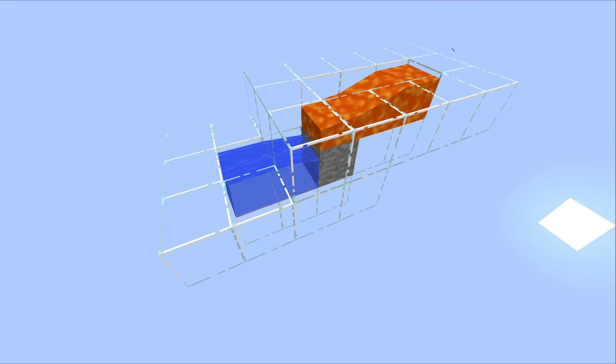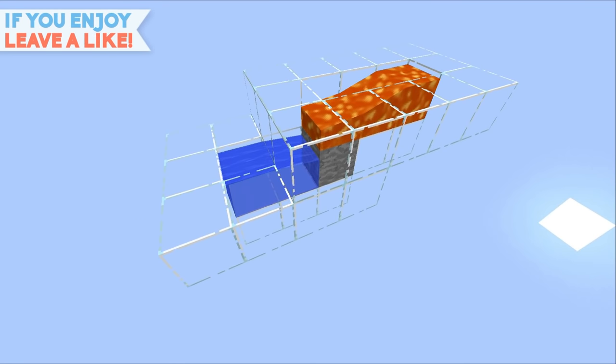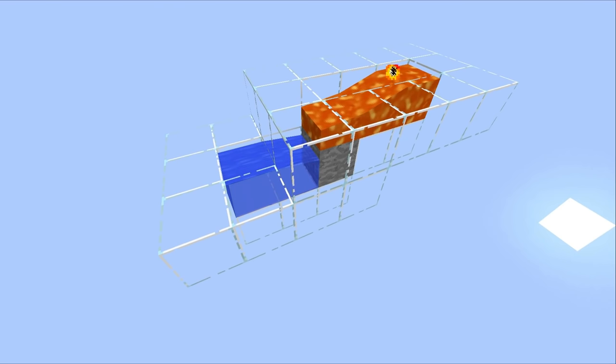Hello everyone, this is Mumbo here, welcome back, and today is another episode of Too Small, the show in which we take a small little contraption and say, hey, that's too small, how about we make it 10 times bigger and 100 times more efficient? And this episode is absolutely no exception. In this one, we're going to be taking a look at the humble stone generator, so how about we take a look at what I've got for you.